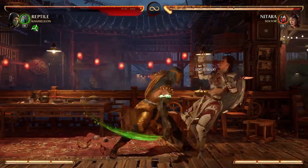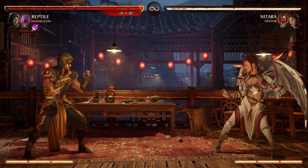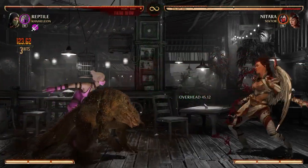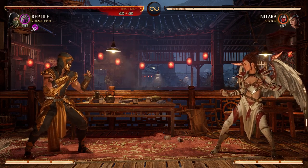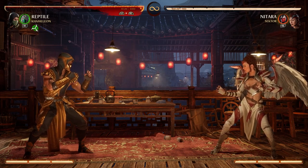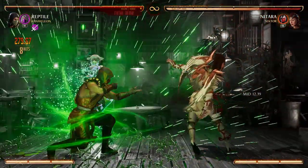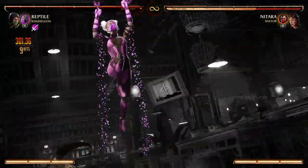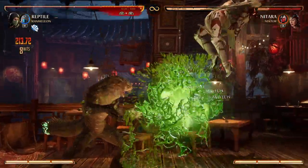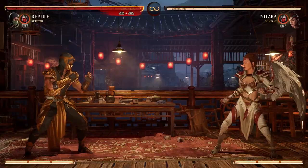Reptile originally had one optimal string input that would always guarantee the Fatal Blow would land — that being 4-3-2. However, now that the game has been updated in its current state, back 3-1 also allows the opponent to be knocked back in the animation long enough to land the Fatal Blow. If you want something quick to secure the Fatal Blow to end the round or your opponent is being difficult to keep consistent strings with, you can do back 3-1 and instantly land this move. With these two routes, you mainly have more combo potential with 4-3-2 — you can chain combinations and then end with 4-3-2, or depending on your cameo, use various extended routes.